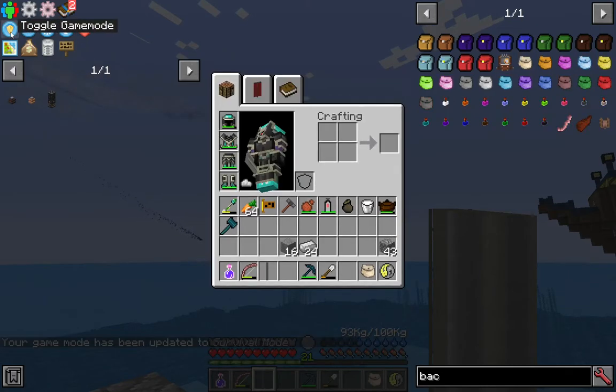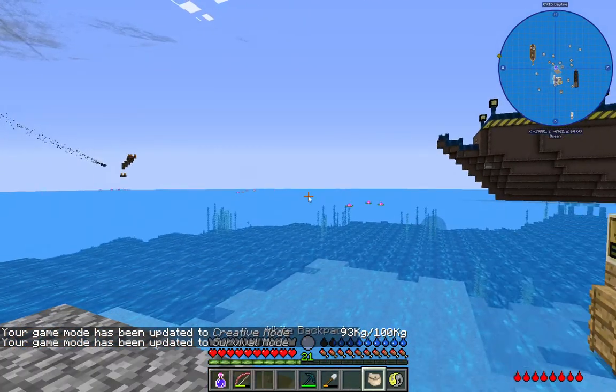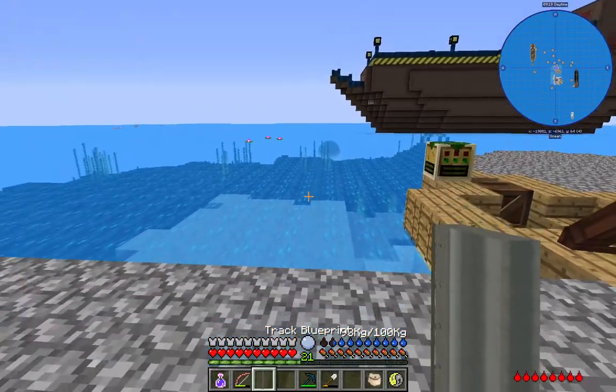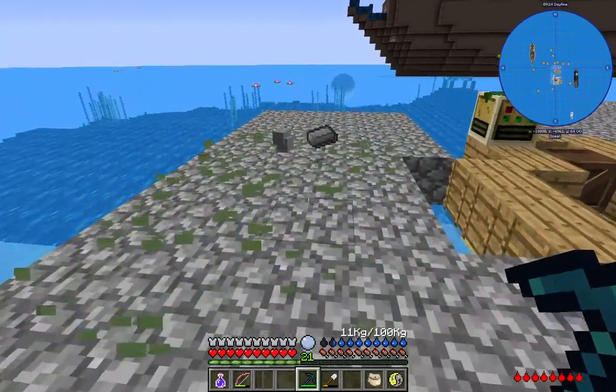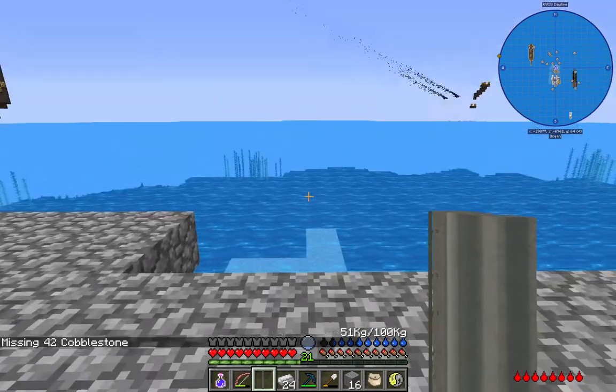I'm in my testing world but in survival mode, just so you can see that I'm not cheating the resources in — well, any more than they've been cheated. I just have a bag full of cobble. You take the track blueprint, slap it down, and then you can pick it up, getting your stone and iron back.